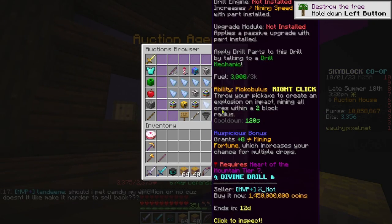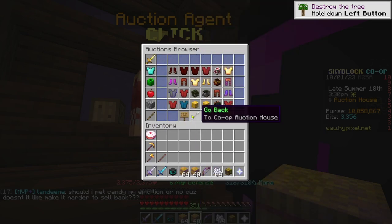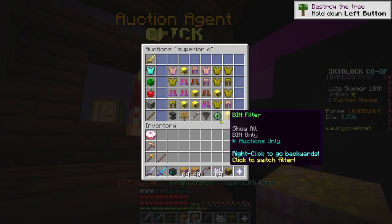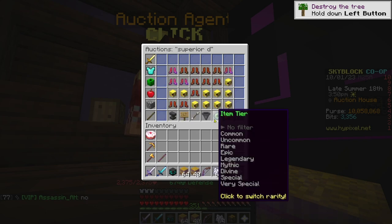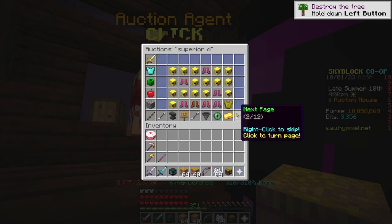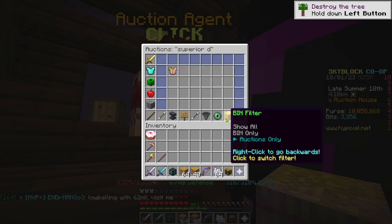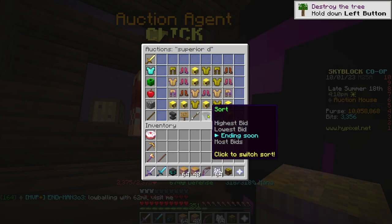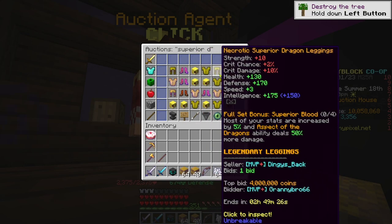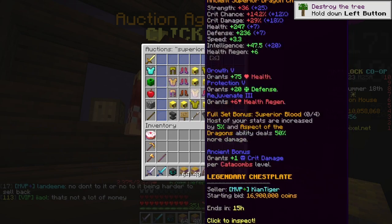Something a lot of people get wrong is to just look for a cheap BIN item. But another thing you want to realize is that almost nobody looks on Auction House these days. So if I look up Superior Dragon and check the BIN prices: a boot is going for 3.9 mil, a helmet for 4.45 mil, the chestplate for 7.2 mil, and the leggings for 7.3 mil. If we go to Auction ending soon, you'll see there are cheaper and more expensive offers everywhere. You could probably find one that is cheaper and about to end if you just keep looking.